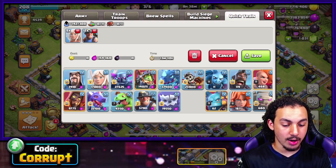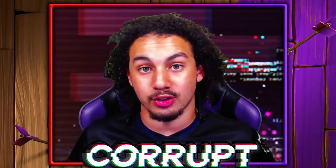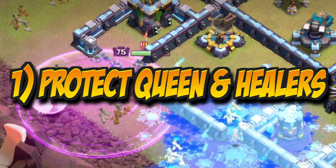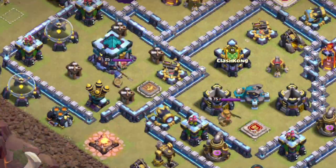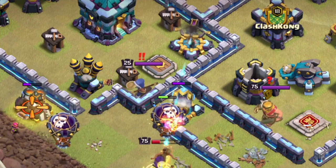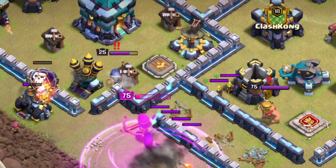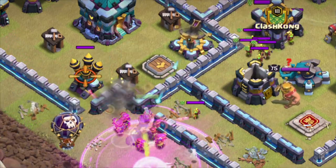When choosing a spot for your Queen Charge, it all comes down to 3 different factors. First, you want to see if you are able to protect your Queen and her healers. In this particular base, if you were to go in for the Town Hall, there is a lot of DPS surrounding it — from the enemy CC, Scattershot, Ground Expo, Cannon and Archer Tower, along with dealing with the Royal Champion.